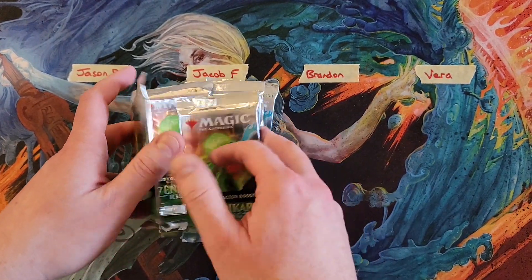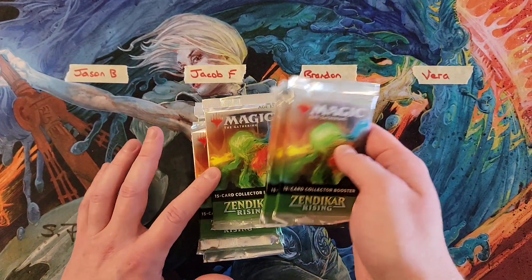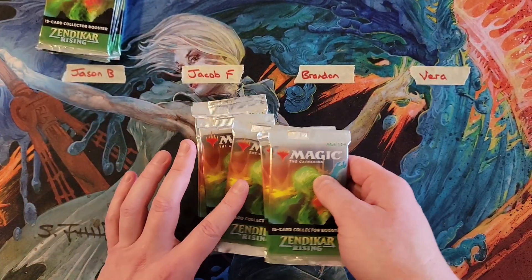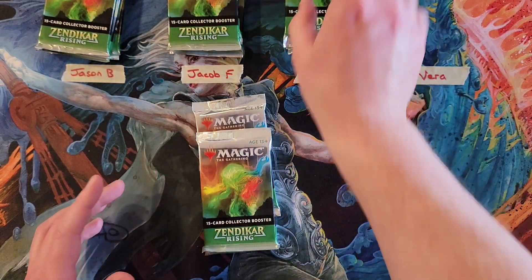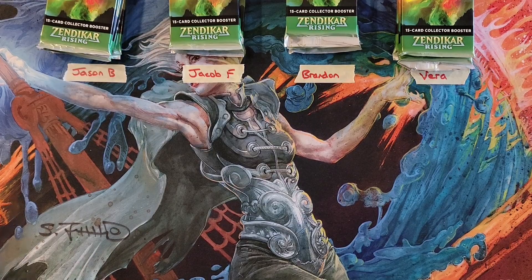I'm just going to shuffle the packs up. Okay. First we've got Jason — three packs. Jacob — three packs. Brandon — three packs. And Vera — three packs. Good luck everybody, here we go.